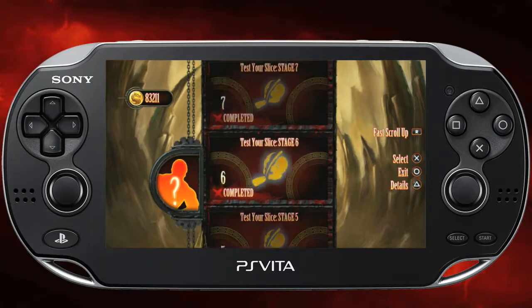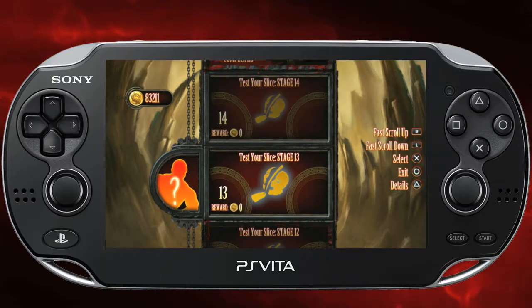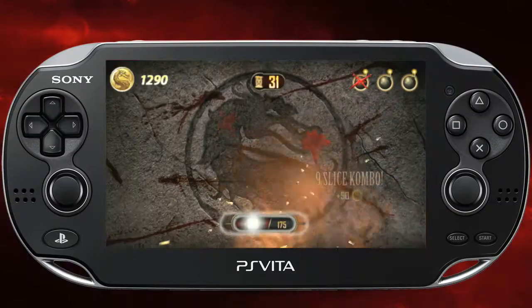After you complete the first Test Your Slice missions in the bonus challenge tower, you'll unlock an additional five Test Your Slice missions that are a little more advanced and complicated. Pay attention for the Flaming Skull. The Flaming Skull, if you actually swipe it, it'll give you an extra 25 points towards your total score and it'll help you get to the end of the mission faster.